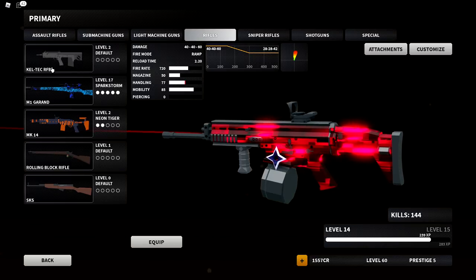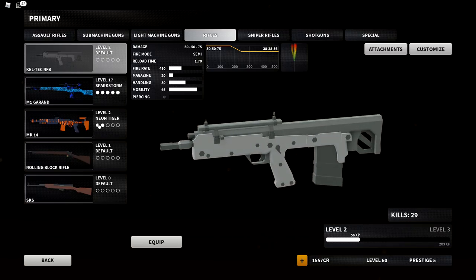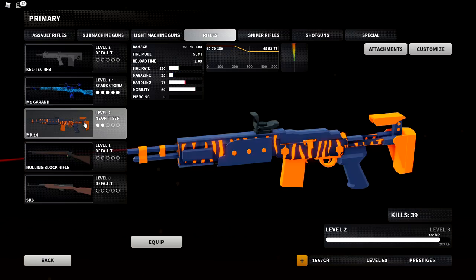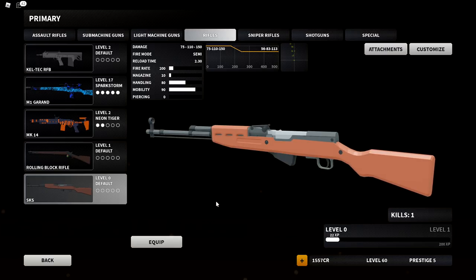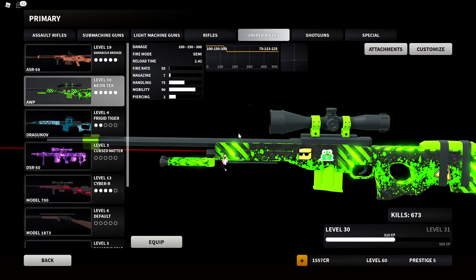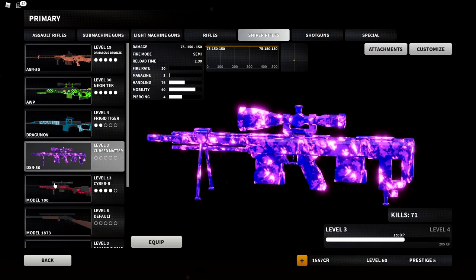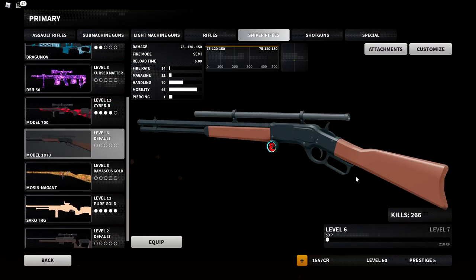Rifles — also not going to be impressive whatsoever. The Kel-Tec 29 kills — I did not use this during its meta. The M1 Garand 309; the MK14 39; the Rolling Block 53; and the SKS — one kill, probably from gun game. Next up snipers: the SR50 219, probably pretty low for most people.